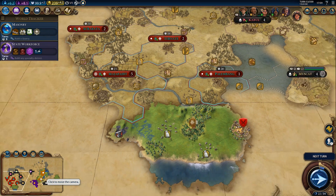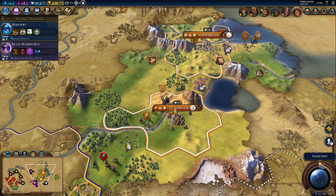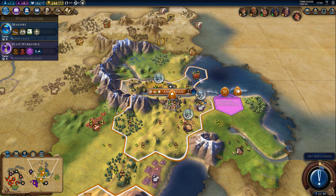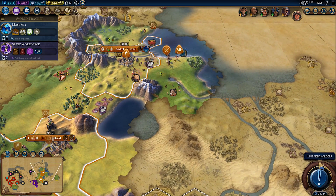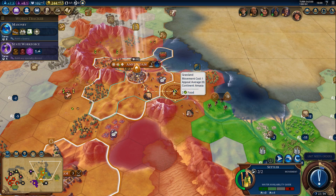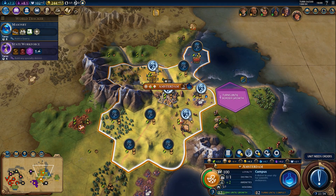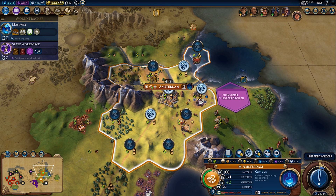I'll probably switch from state workforce to something else — it will delay the research slightly, but we will get the boost once we finish the campus. I could actually chop one more forest to speed up the campus, but I'd rather save both charges for our new city. We might be able to speed it up by slowing down growth, but tiles are locked — it's going to be 12 turns regardless.